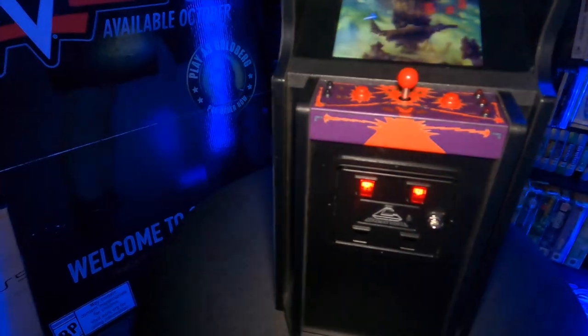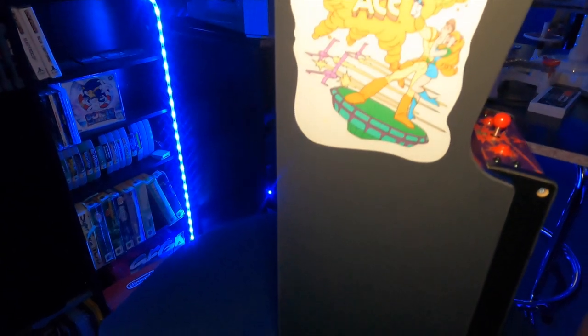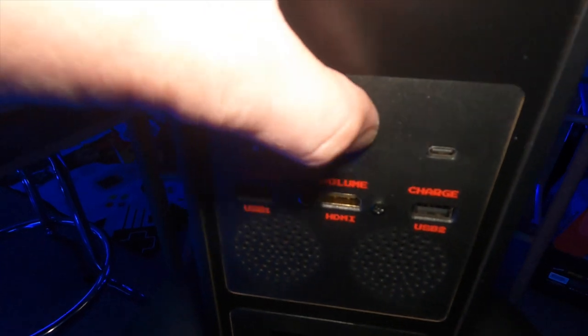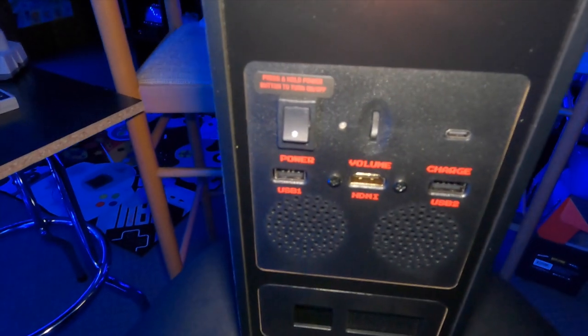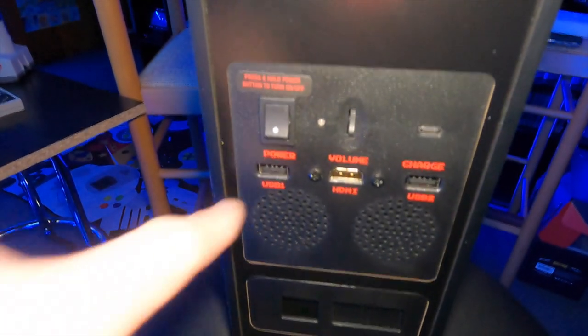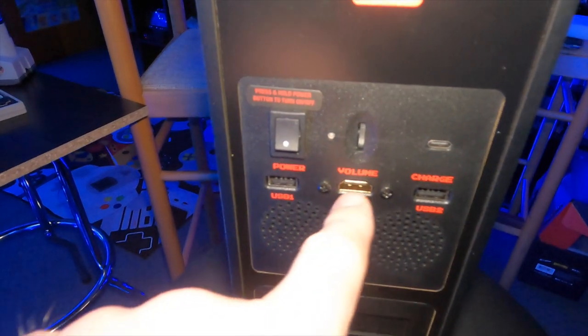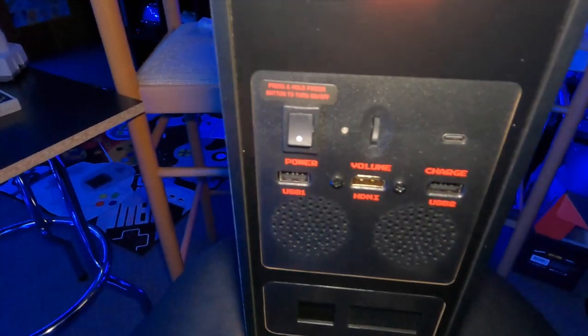Space Ace also has an intuitive menu where you can choose how hard the game is and how many lives you have. I put it on infinite lives so I could actually try to finish the game. You've got your charging port, USB 1 and USB 2 if you want to hook controllers up, and then the HDMI port to go out to the TV.